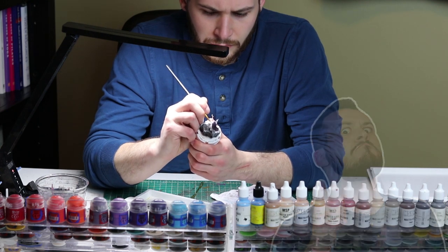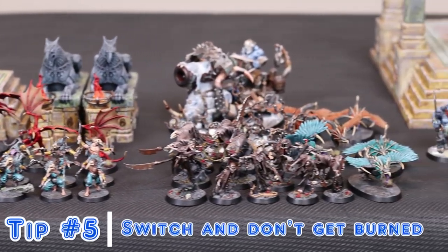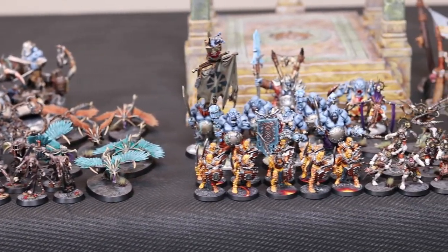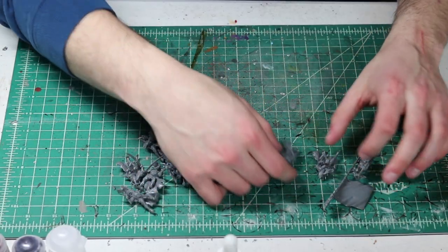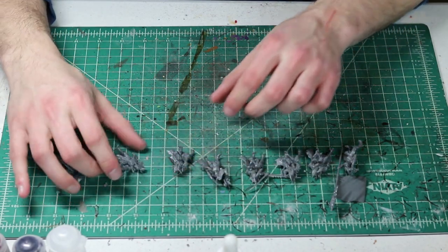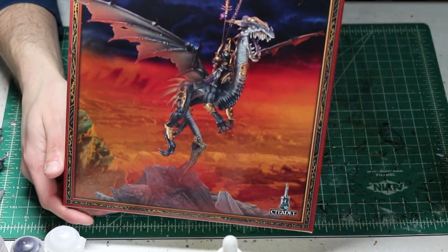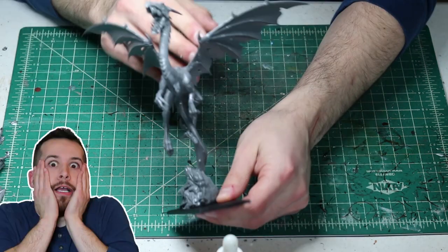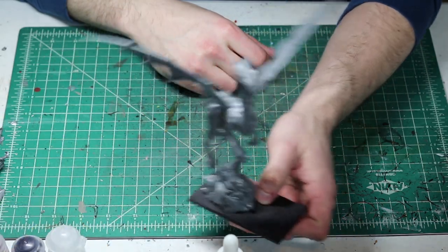And finally, what I feel is the most important idea to follow: tip number five. Don't be afraid to switch to a new project if you are getting bored with another. Prevent that burnout, folks — you will get burned out. It is inevitable, unless you are a mystical miniature painter being from another realm. Going through that block of 20 of the exact same model is going to be a slog, especially when you want to paint that awesome new centerpiece you just bought for $200 — because you don't value your family's well-being. Switch over and finish that bad boy, then hop back over to the little guys and feel satisfied you didn't stop painting for six months.